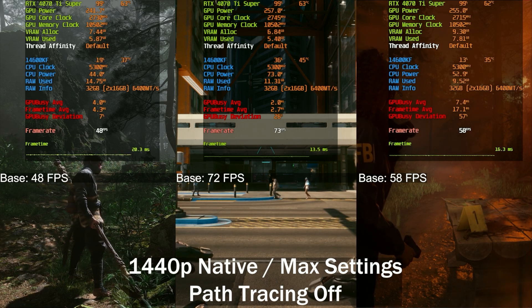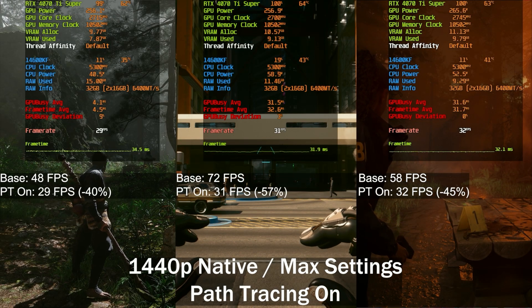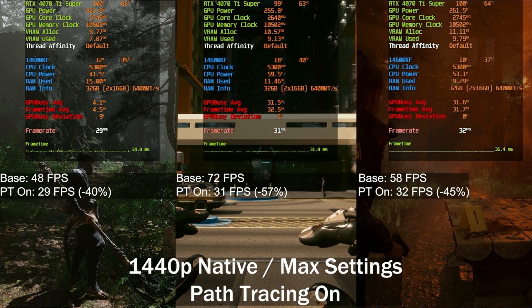Once we actually start enabling path tracing, we have quite a bit of a drop in frame rate. Path tracing costs around 40% with BlackMyth Wukong, 57% with Cyberpunk 2077, and 45% with Alan Wake 2. All of a sudden all our frame rates are basically identical — 29, 31, and 32 frames per second. So when it comes to absolute cost of path tracing, Cyberpunk 2077 is definitely the heaviest.